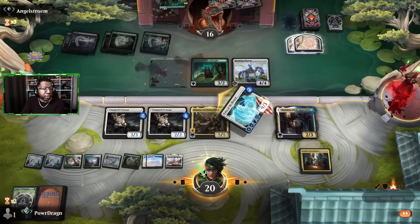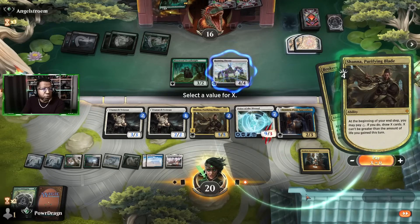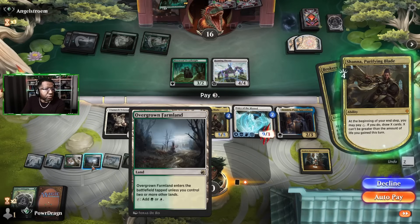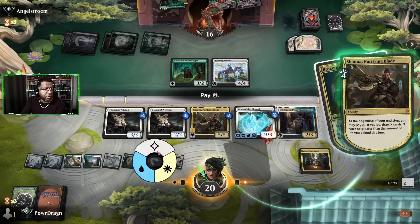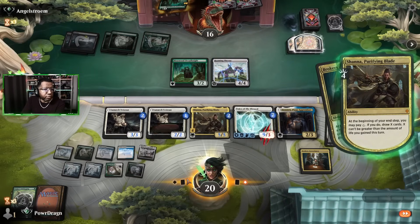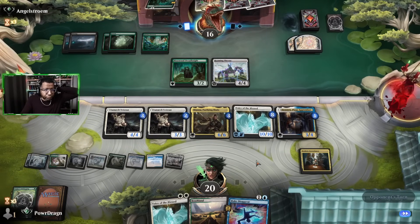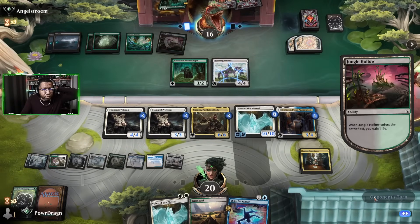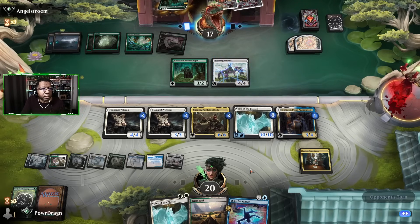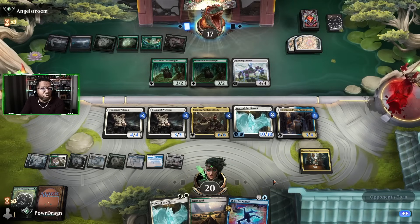We will just draw three here and leave two mana up — a blue and at least a green available. We found a Make Disappear, so that worked. Anything big they would play that's a problem, we can just counter now and try to finish them next turn. Red Knight, you can have that all you want.